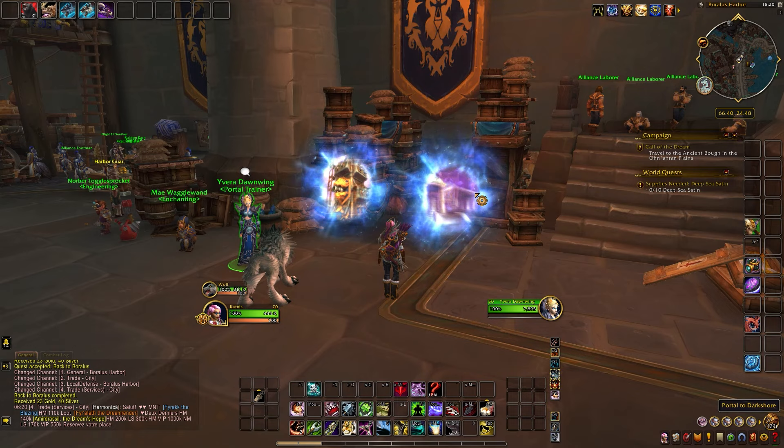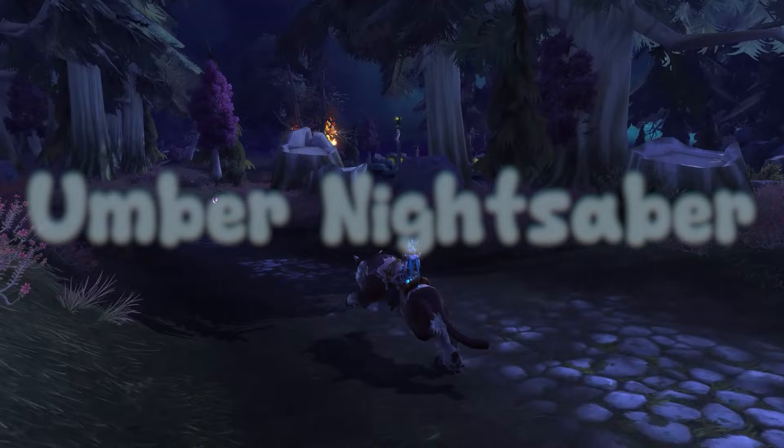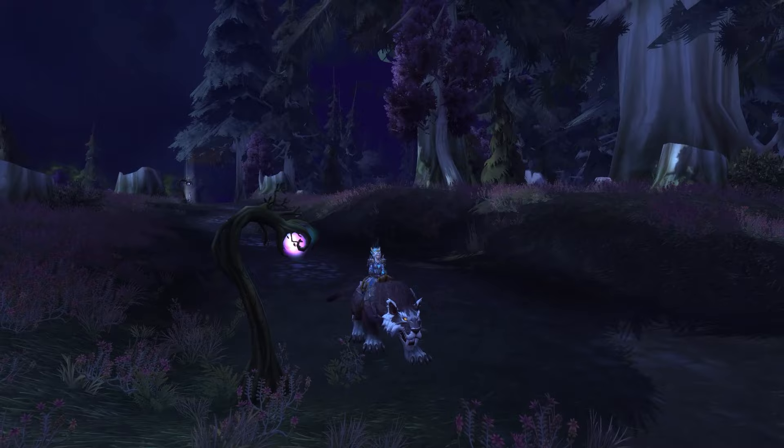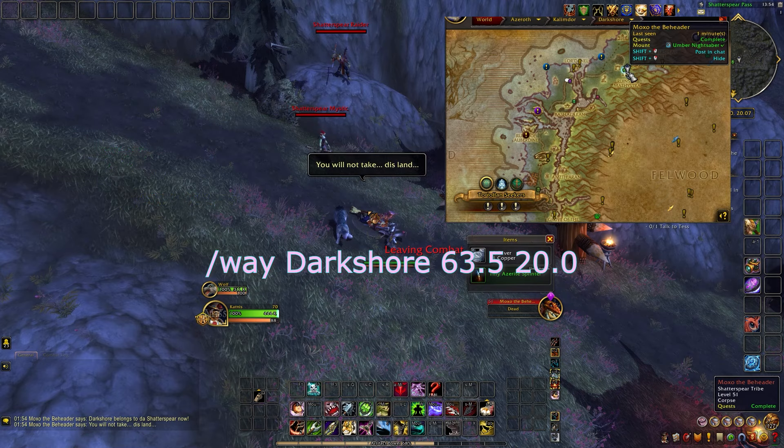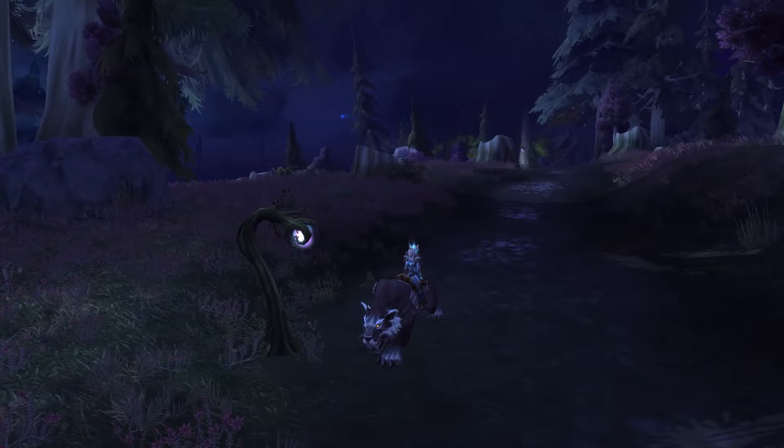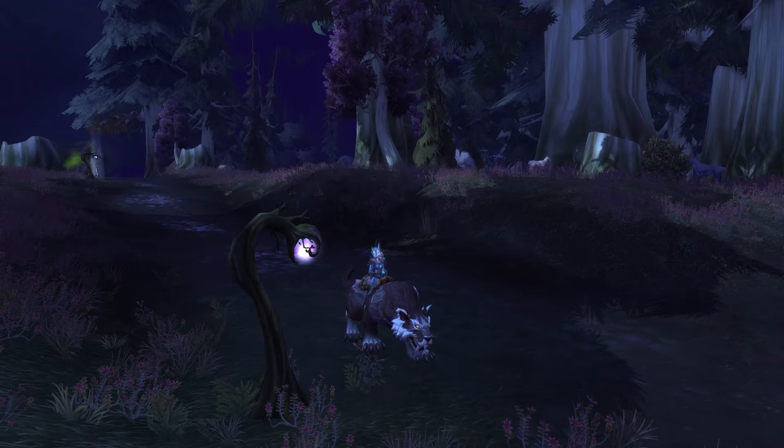The next mount is another Saber, this time brown in color. Depending on your faction it has a different name, but it's essentially the same mount. The Captured Umber Night Saber drops from Athil Dewfar for the Horde, while the Umber Night Saber drops from Moxo the Beheader for the Alliance. It's pretty cool that Horde players get to ride Sabers — they're mostly associated with Night Elves and the Alliance, so as a Horde player it's a really appreciated addition.